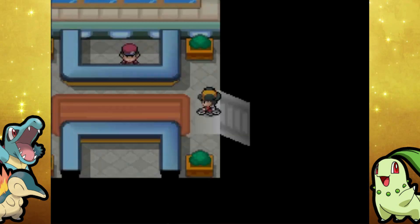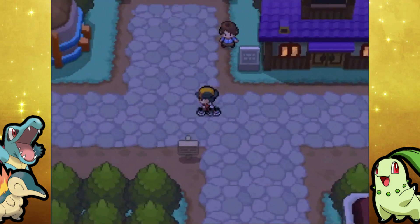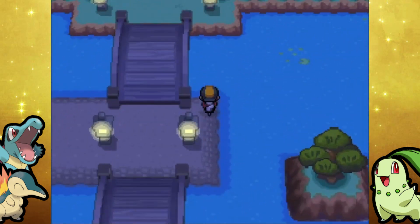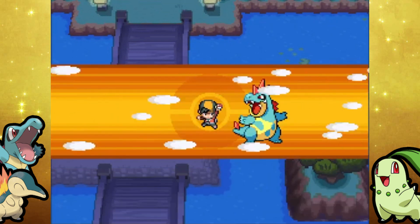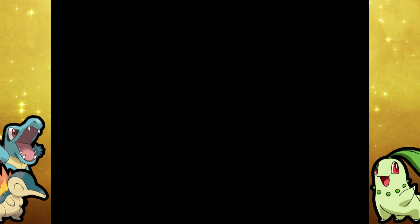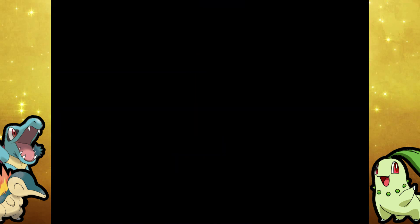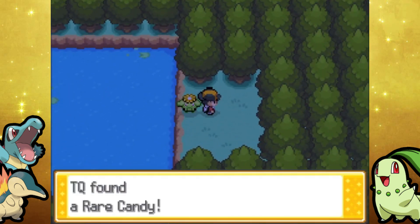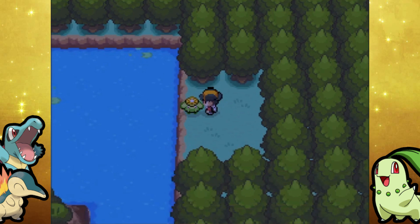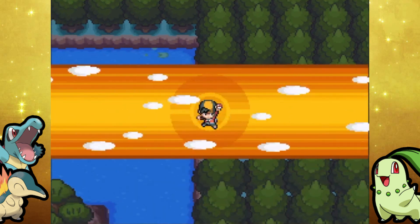Let's go to Violet City next. There are two more items that we can pick up — luckily these are not hidden. Basically, we're going to work our way from Cherry Grove City all the way to Route 35, which has the last hidden item. Let me go ahead and spray another Super Repel — I've got four left. Right here is a Rare Candy, and then it seems like on the other side will be the PP Up. And then we'll move on down to Route 32.